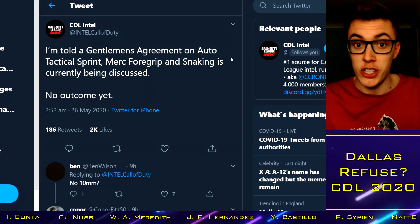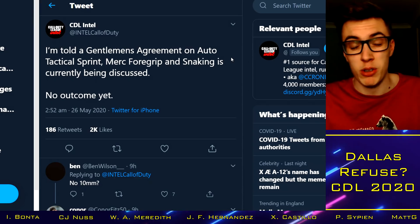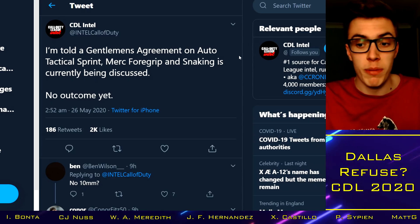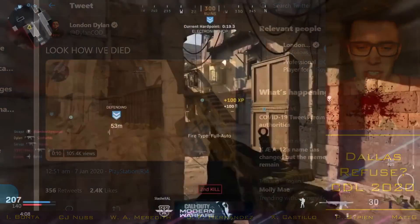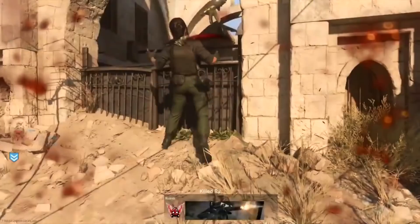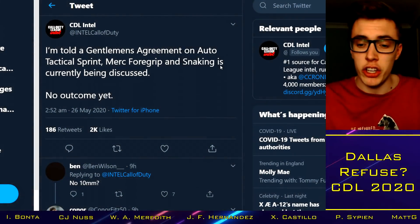If you guys don't know what a GA is, that's a gentleman's agreement — it's where the pros decide unanimously that something probably isn't good for competitive play or to watch. Merc foregrip is the attachment on the MP5 that really tightens up your hipfire spread. There's a clip from Dylan Codd from earlier in the year where Kenny absolutely smokes him with the MP5. Pretty insane the hipfire on this with the merc foregrip — just on another level, and the headshot multiplier was coming into play as well. So merc foregrip looks like it could be on the way out.